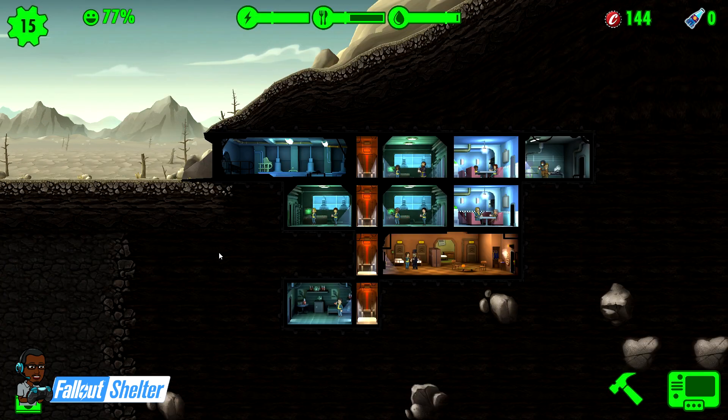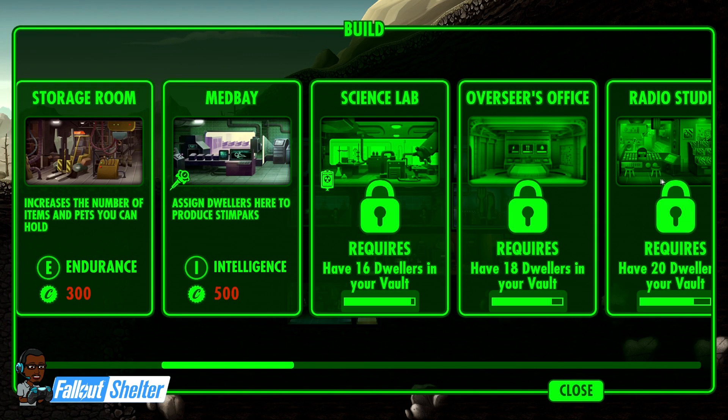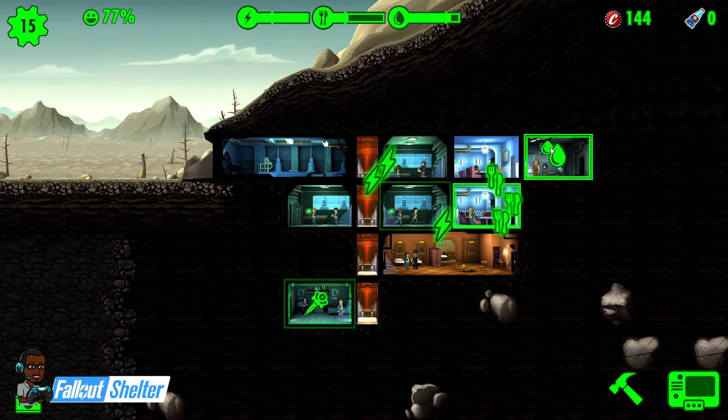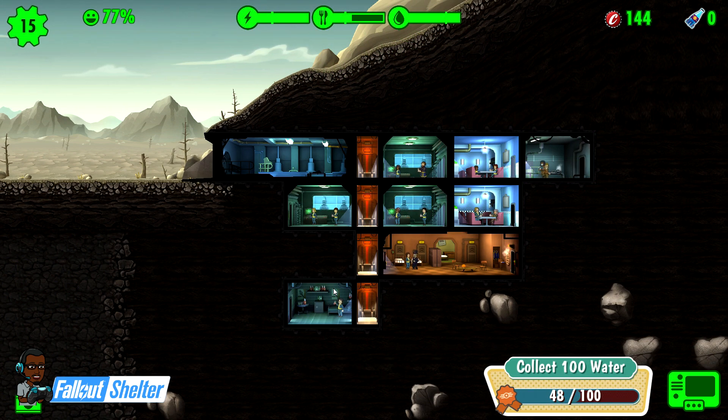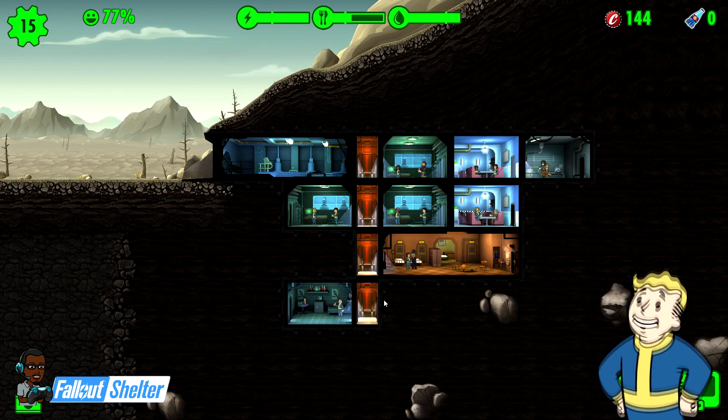At this point, around 25 minutes in, it gets a little boring because you have to get to 18 dwellers for the game to really start jumping. Once you get three of your people high enough, you're constantly sending them on quests and always have something to do. The radio station, once you get to 20 dwellers, constantly brings people in to build your vault. I'd say your first session should be 25 to 45 minutes, then shut it down for at least three hours.